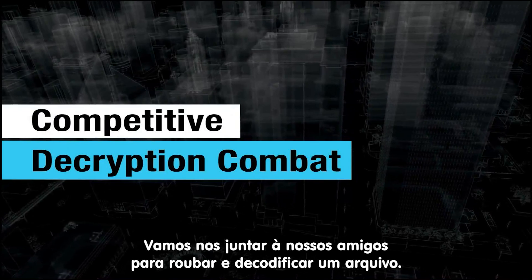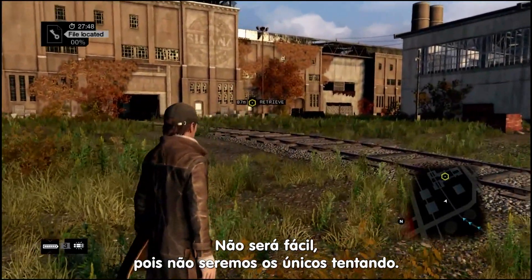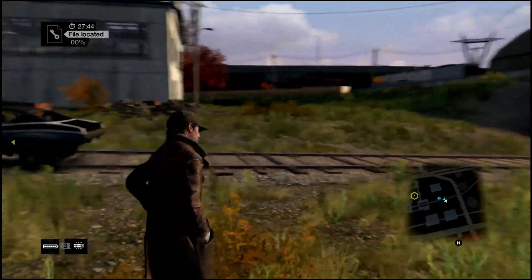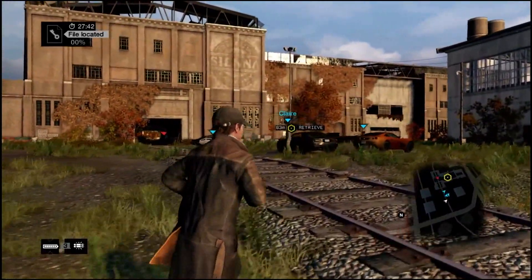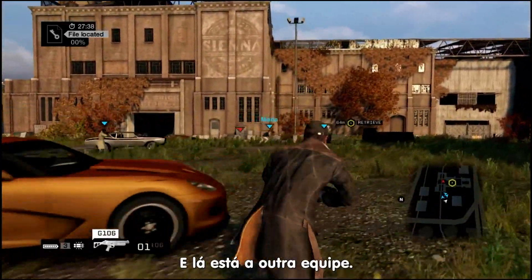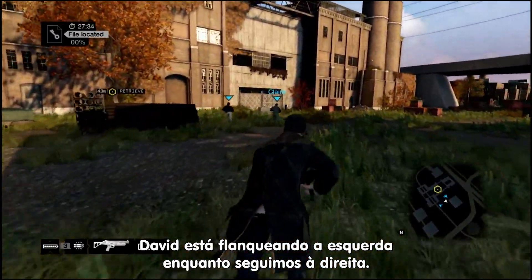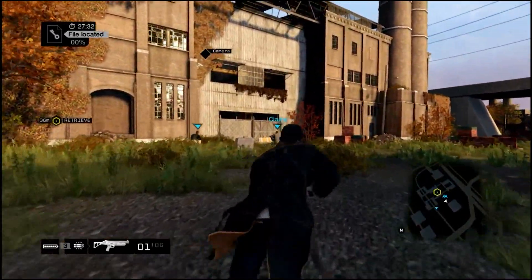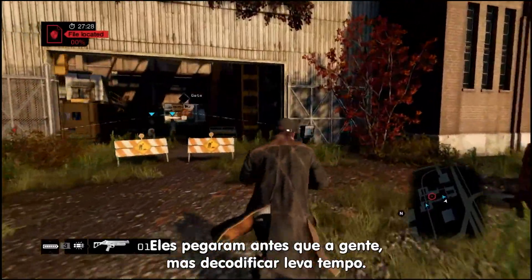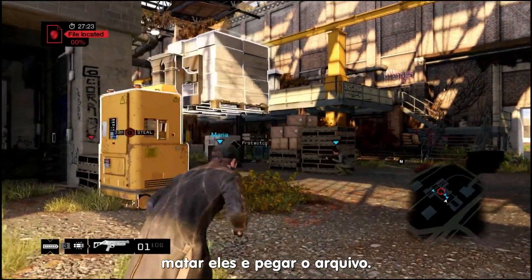Now we're going to join a group of friends to steal and decrypt a file, but that won't be easy because we're not the only team looking for it. And here come my guys now. We're going to have to storm this building to get the file. And there's the other team. David's flanking left to slow them down, and we're heading right. They managed to pick up the file before us, but decrypting it takes time. So we're going to get close and we're going to interrupt the decryption process. Then we can kill him and take that file.